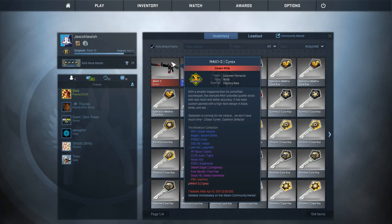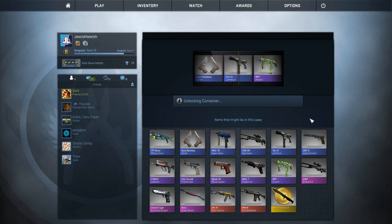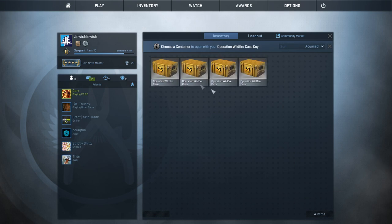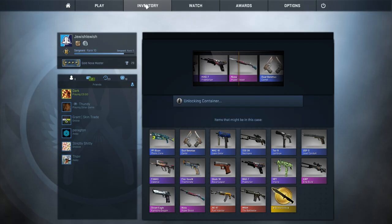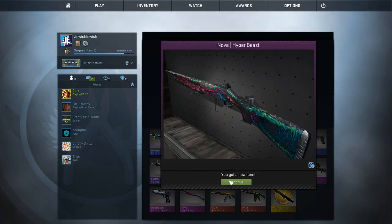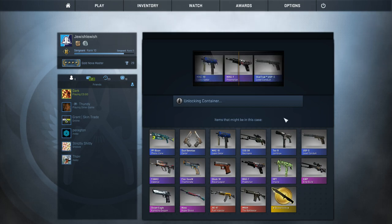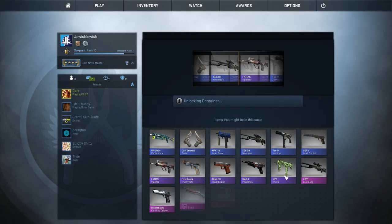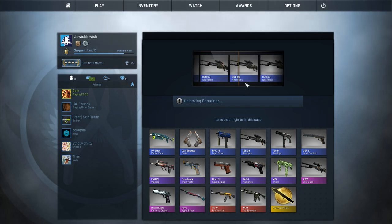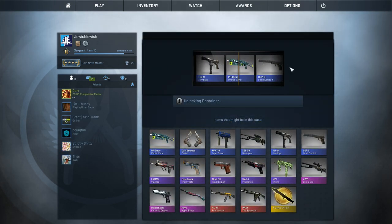I lowkey might keep that red — I really like how it looks. Let's open the Wildfires then. Already a red in the first three cases, that's crazy. Oh, MP7 — that's like battle-scarred or well-worn. Let's get rid of these Operation Wildfire cases — maybe a Bowie knife, you never know. Oh, Hyper Beast Nova — that's okay, can't complain. Dual Berettas, moving on. Come on, give me a knife! Three scouts in a row, really? Third case gave me a red M4 — I feel like my RNG luck is already dead for the video.